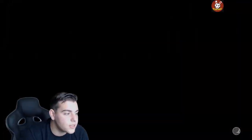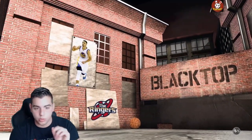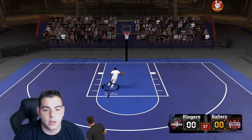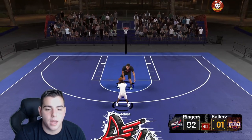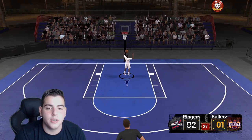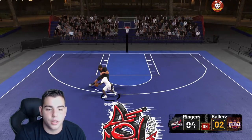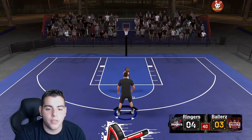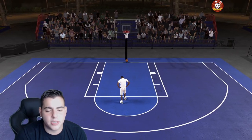We're about to make 200 VC in literally one second. All you want to do is get the ball and shoot as fast as possible. The game will end in 20 to 30 seconds. Just let the CPU score, then spam A, get the ball, and shoot. He made it — keep going. The game is done. We scored six points in about two seconds and we're getting our VC right there.